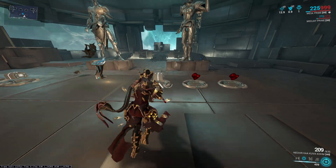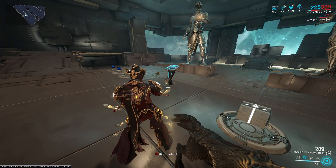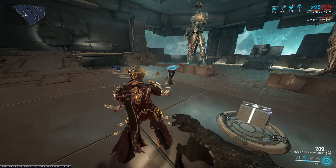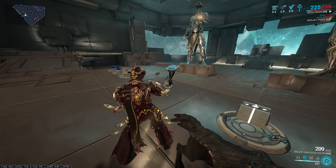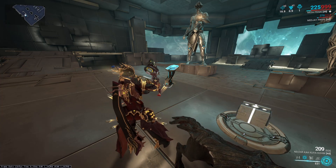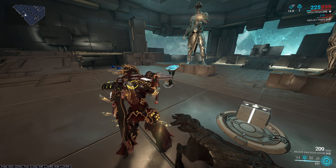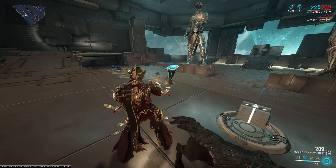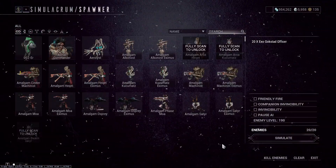So this is going to be a more effective build for Mesa's 4 at super high levels — it's going to take thousands of levels for this to properly scale. But it's like running Corrosive/Radiation on Saryn — you irradiate the enemies, get the spores on them, and then get them to kill each other with the weakened armor. So the entire time you're dealing Toxin damage, you're not interfering with their DPS.